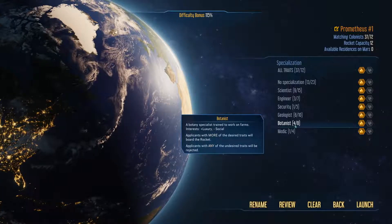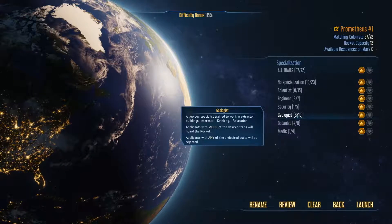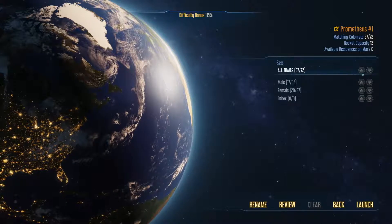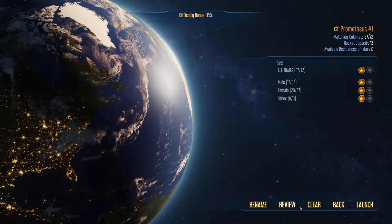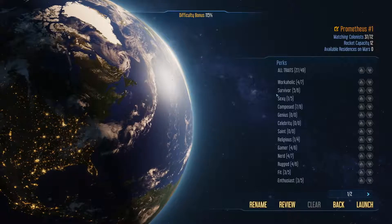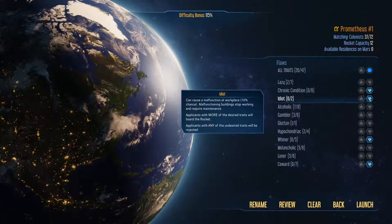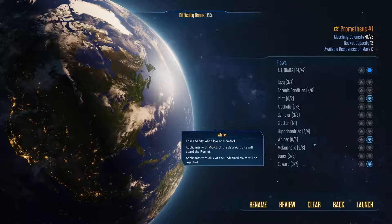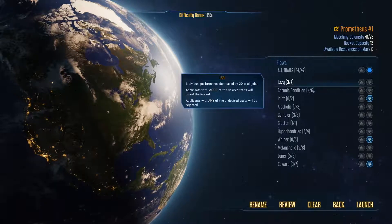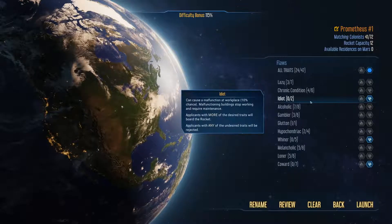We're going to have to do without the geologist because we're not going to be extracting. You can extract materials like rare metals and send them back to Earth to sell. Yeah, I want everything. For flaws — you don't want idiots, and you don't want a tourist. Lazy, chronic condition, idiot — because idiots can actually wreck your buildings, so that's a pretty annoying thing.